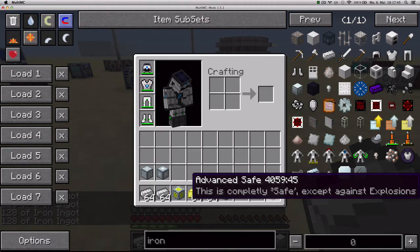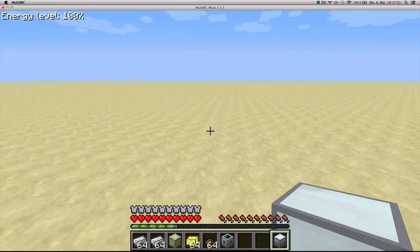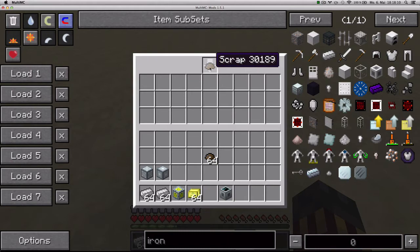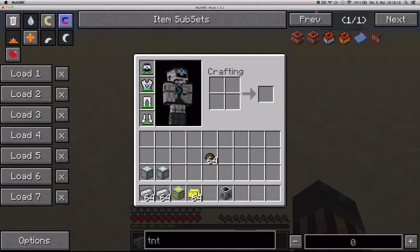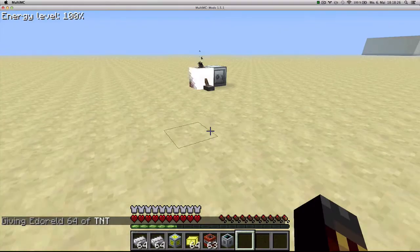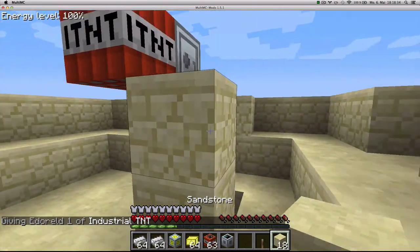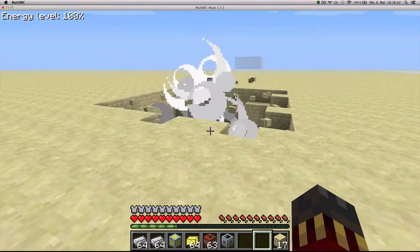Here we have an advanced safe that says it is completely safe except against explosions. This advanced safe is able to store 27 stacks of any item. It has an interface and is linked to the player that places it in the world. You can pipe items in with tubes or pipes, and you can tell it to only accept a certain kind of item. The only way to open this chest if you're not the player who placed it is to use nukes — normal TNT won't break it, and not even server admins or OPs are able to break this block. Industrial TNT also does not break it.